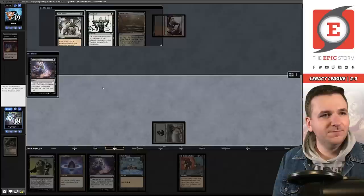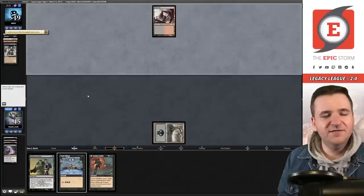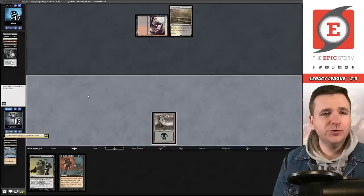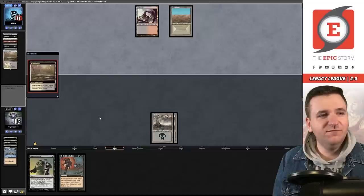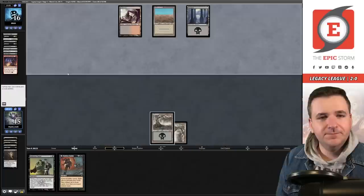Thoughtseize — now I have to take the Exhume too. They have Dark Ritual plus Marsh Flats. I have to pass the turn. They play the Flats and can flash back Faithless Looting. Thoughtseize — they correctly take Dark Ritual. Swamp, we just have to pass — can't Infernal Tutor for anything useful. They're on three mana, so they can flash back Looting. Lotus Petal, Dark Ritual — one card left in hand. Pass the turn. They drew one.